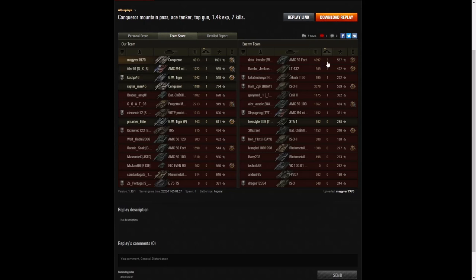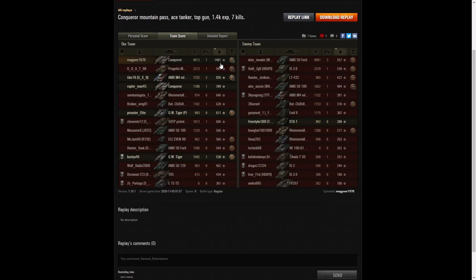The next high scorer was the AMX 50 Foch on the enemy team with 3 kills, 2 kills to the Liberté and the LT-432. When it came to base XP, he was the only player over 1,000 base experience points. So basically he's got the top in 2 columns — not all 3, but 2 is good enough.